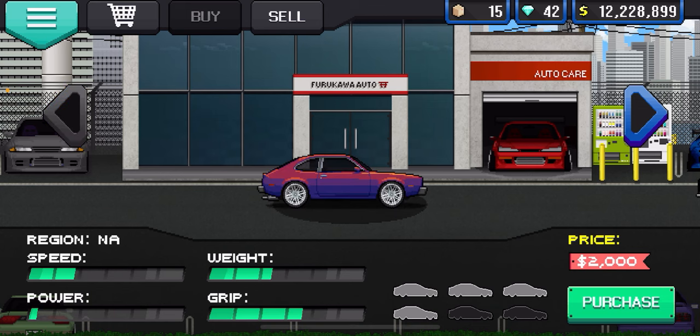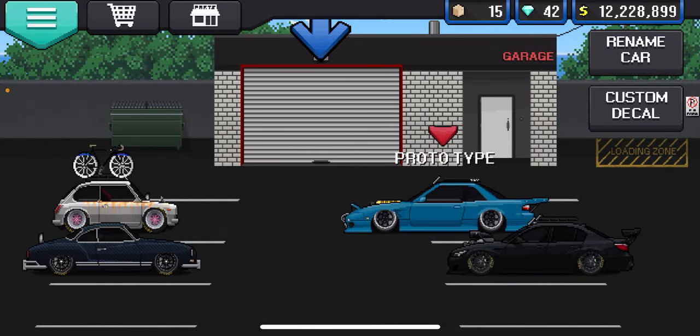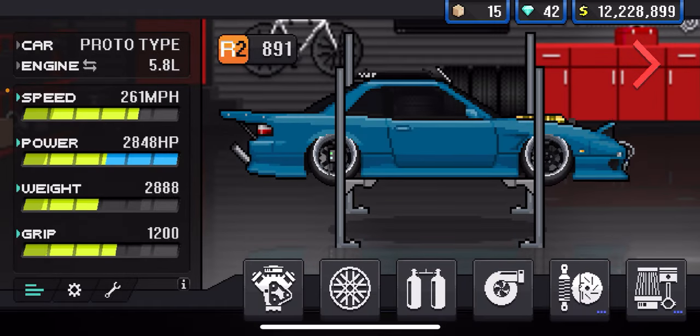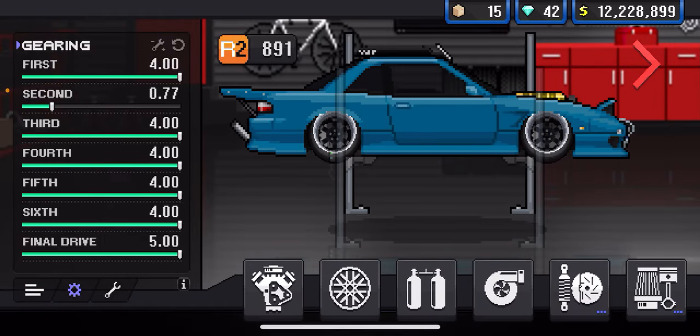First off, you're going to need a car. Head over to your dealership — any car, doesn't really matter. Once you get your car, go to the garage, head into the cross toolbars in the top left, then the settings button in the bottom left. You're going to want to set the gearing as shown on screen: first gear max, second gear 0.77 — that's the important part — then third, fourth, fifth, sixth, and final drive all maxed out.